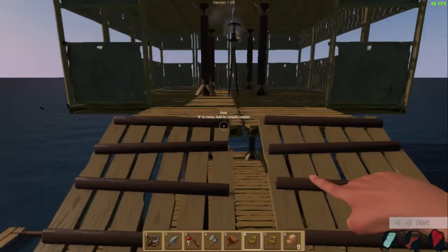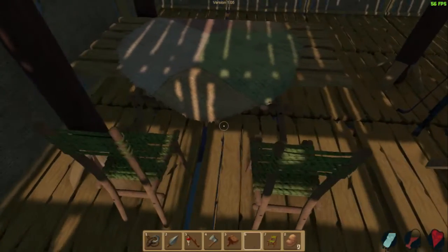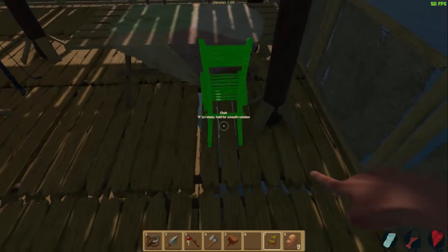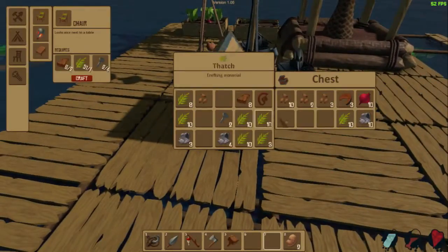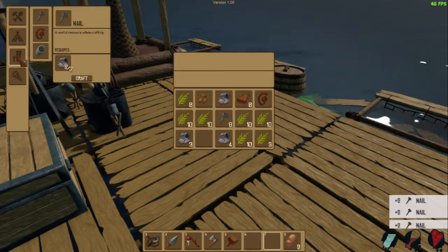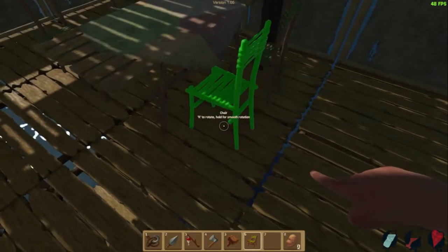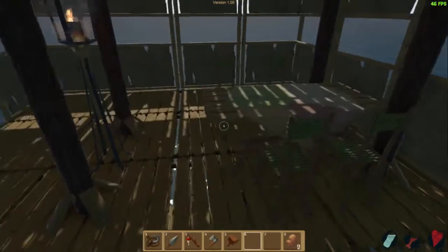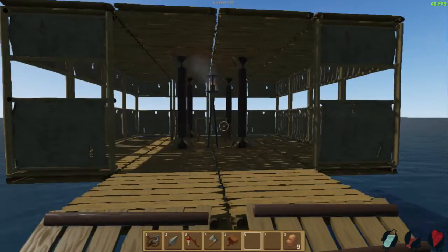I wanna make one more because I want this to be a family table. I think that should work. Little too far apart but that's fine. That works for me. One more, and then the set is complete. Some scrap, some thatch, make some nails, make a fourth chair. And voila — neat little place this. I could even fit a fifth in here if I wanted to. I really like this, feels like a kind of home. I enjoy this.